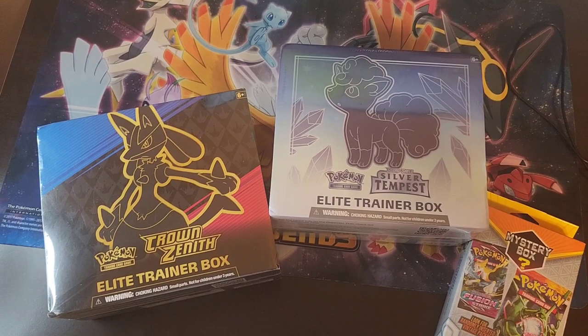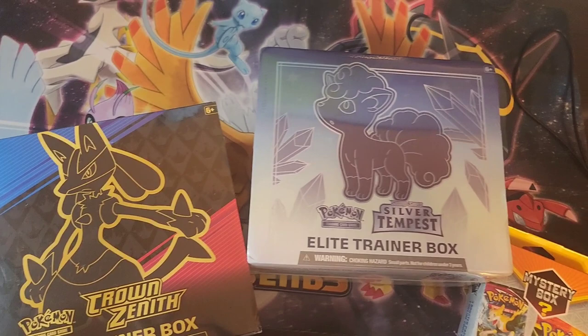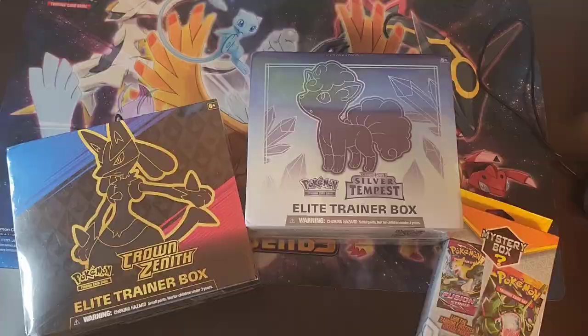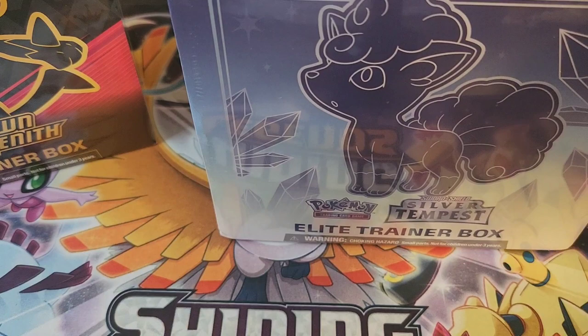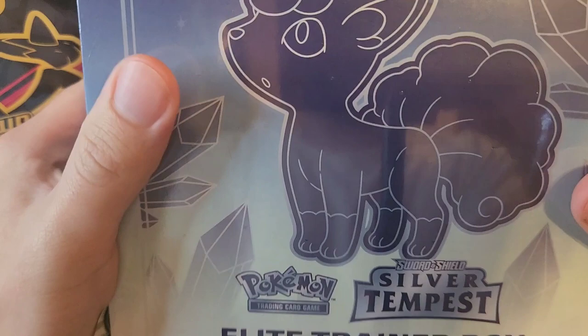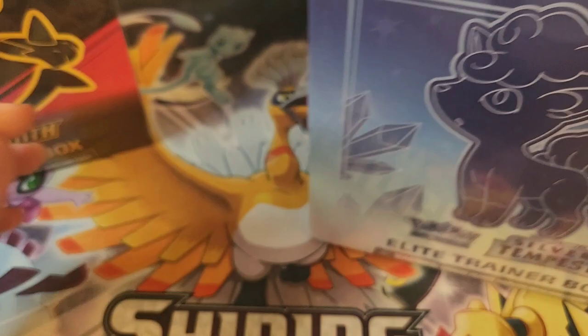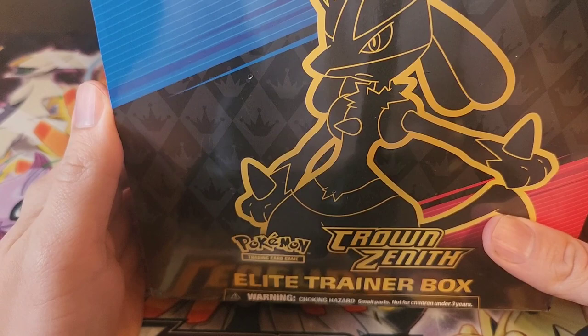Hello everyone, I'm back with another exciting Pokemon card opening. Tonight we're going to open up a couple ETBs — a Crown Zenith Elite Trainer Box and a Silver Tempest Elite Trainer Box. I also got one of these mystery boxes from my Walmart in town, so we'll open that up and see if we get anything out of that. Silver Tempest was the last main set in the Sword and Shield era, and Crown Zenith was the very last set in the Sword and Shield era — kind of a catch-up set for us in the West that came out back in January.